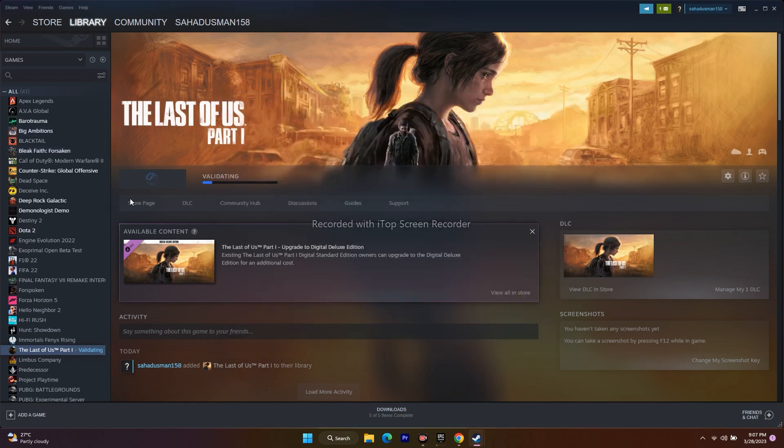The next step is to launch the game from the installation folder. Instead of launching from Steam directly, try launching the game from the installation folder. We have two methods: navigate to the installation folder from Steam, or navigate using File Explorer.